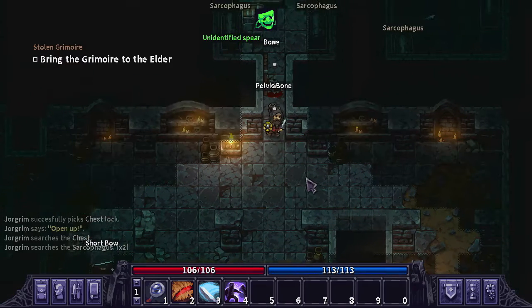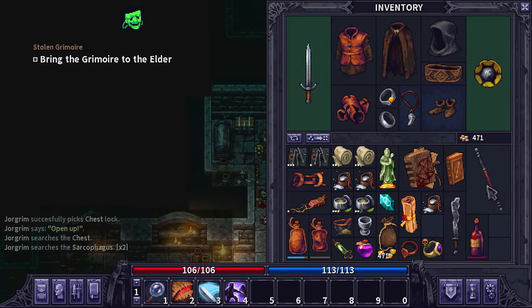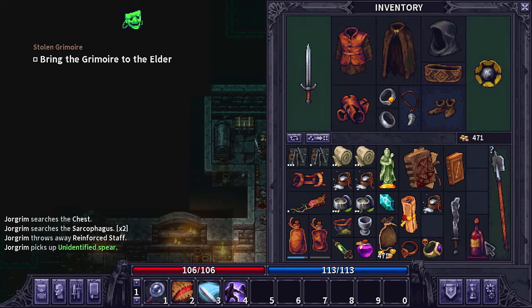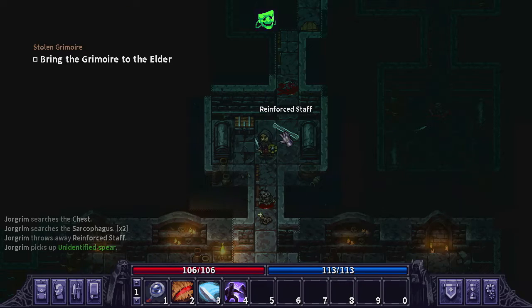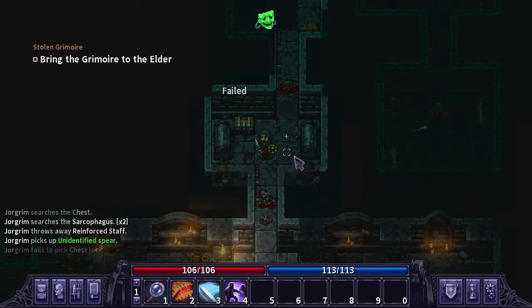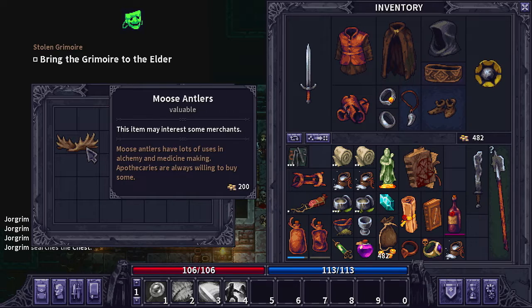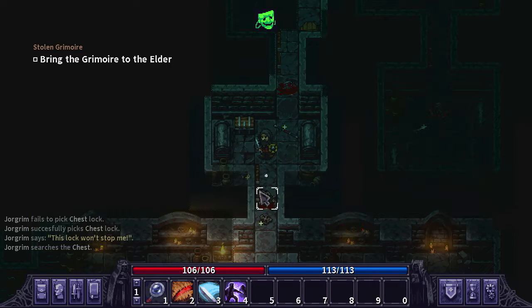We have another chest over in this room and we also have an enchanted spear. Let me drop something to grab that — yeah, it takes up the entire slot. I can't wiggle stuff around enough to pick it back up since it's a two by three item. So let's just go ahead and loot the chest. We failed to pick it — but we got gold and some antlers. Actually, why not take the antlers? We can clear the room and squeeze those in.